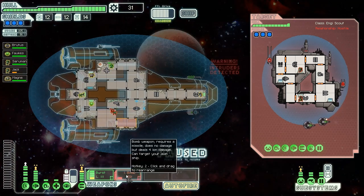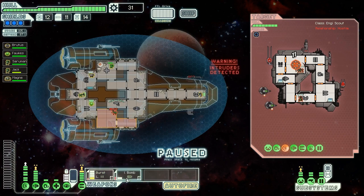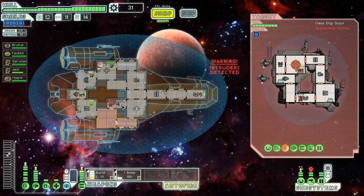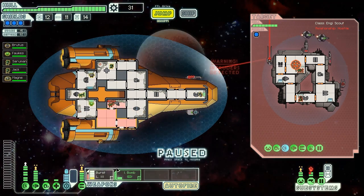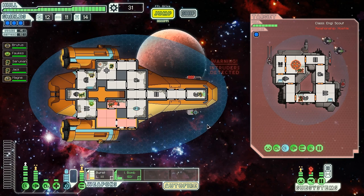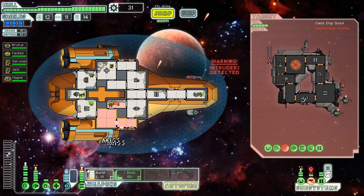Now we have all our weapons charged, so we're going to hit their shields with an ion bomb and then immediately afterwards with our Burst Laser Mark III. You'll regret everything you've ever done! They're hitting our radar, but they should die before that happens because of the nice oxygen deprivation we're doing. We can hit them again with a Burst Laser — we may want to hit their weapons, but we're going to hit them in the shields. That looks like more fun. Down goes one of the Mantises.